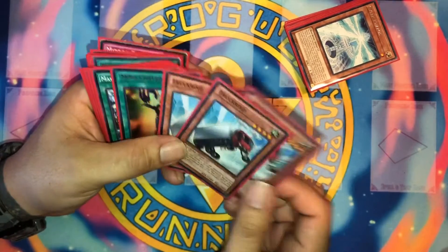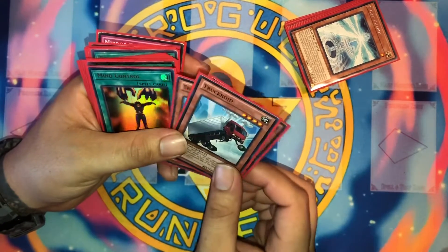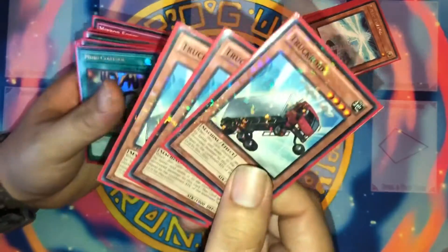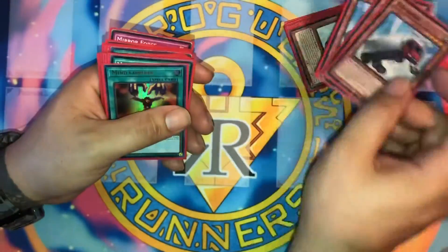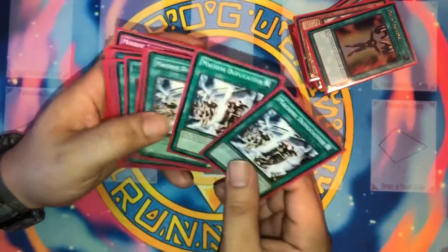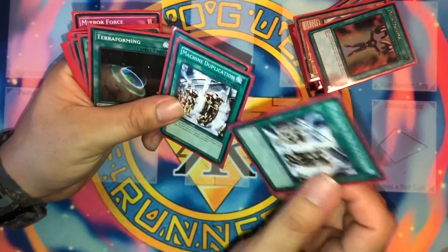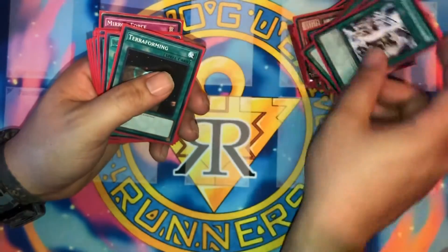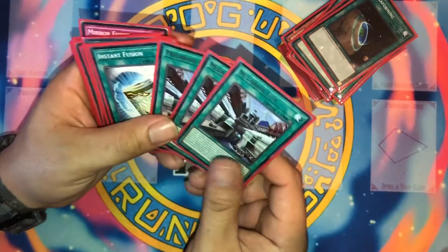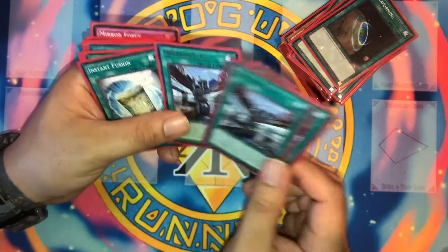Three TruckRoids — this is going to be a fun play if I can pull it off: switching attack and defense and then equipping my opponent's monsters. We also have one Mind Control to go for some link plays, three Machine Duplications since about nine of my monsters are level four or lower, one Terraforming, and three Mega Roid City — you need this on the field to resolve some of the effects. It's going to be really quick into a combo.